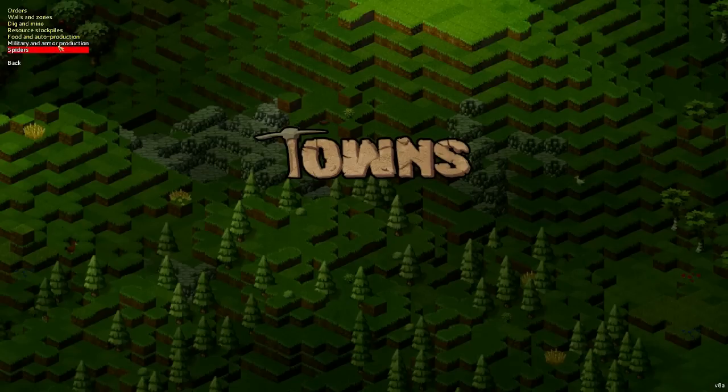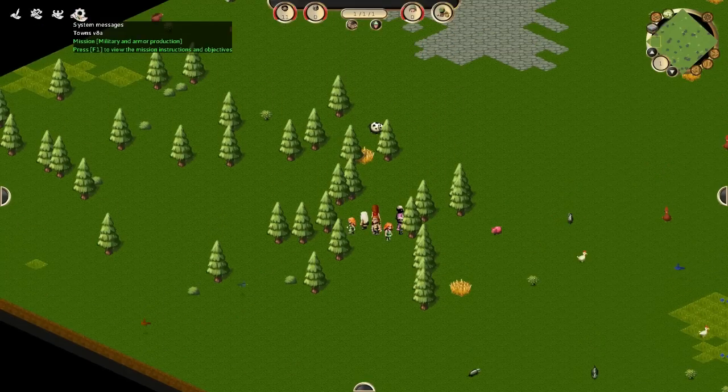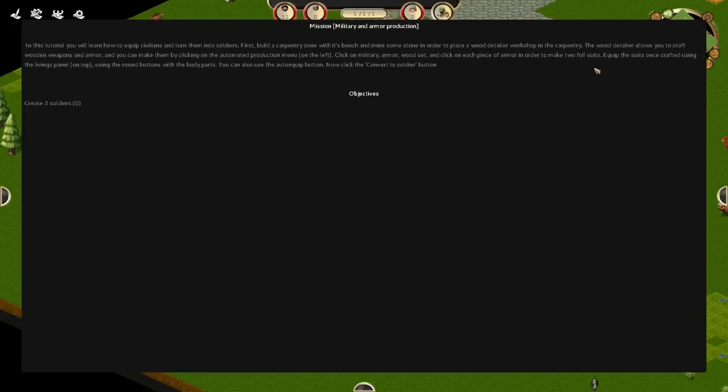This one seems interesting too — military and armor production. I feel good about this, I kind of know what I'm doing — not really. I need to hit F1. We're getting there. In this tutorial you'll learn how to equip civilians and turn them into soldiers.